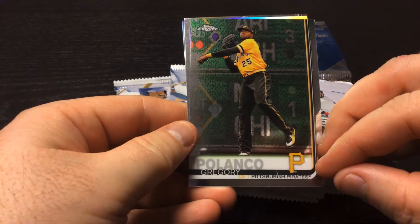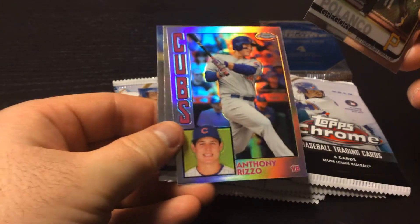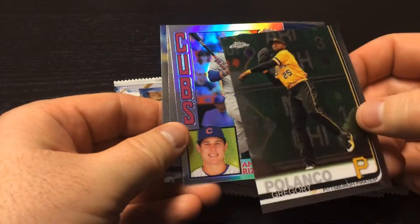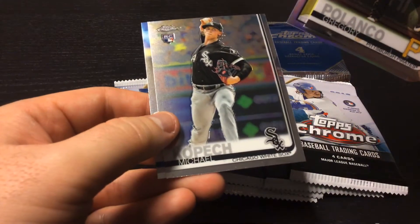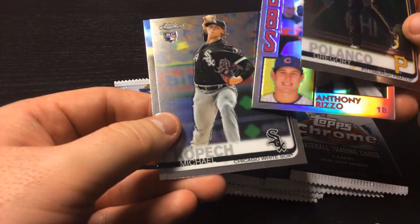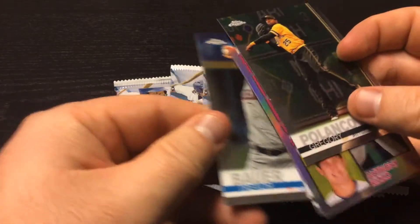Pack one: Gregory Polanco, an Anthony Rizzo refractor-type card, a rookie card for Michael Kopech — a couple nice cards there in the middle — finished off with a Trevor Bauer.